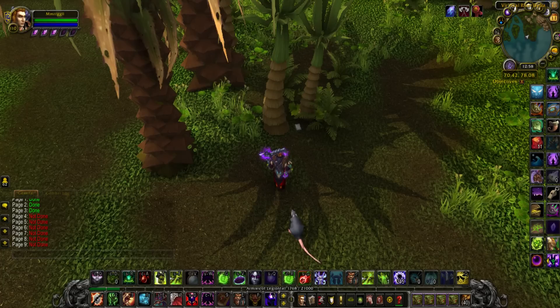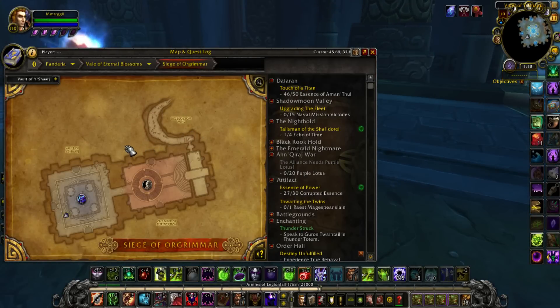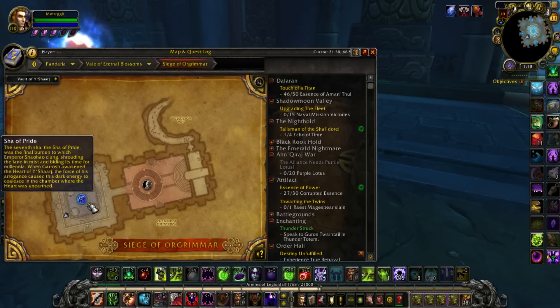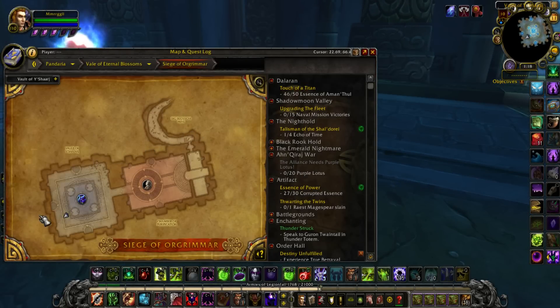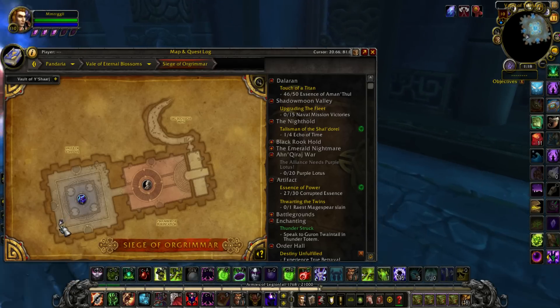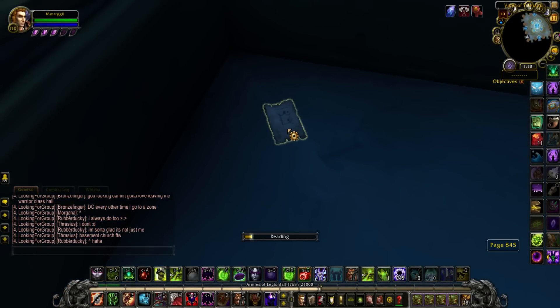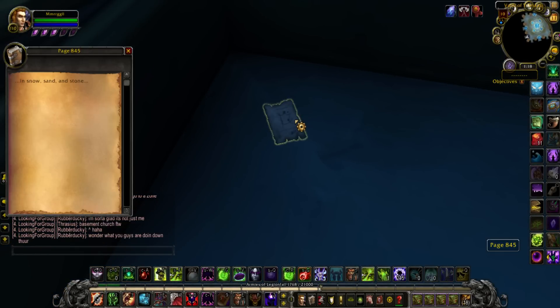As long as you're following along, you should be. For the next page, 845 — or page 4 — you're going to come to Siege of Orgrimmar, where Shaw of Pride is located. You're going to come to this little corner over here, and it will be on the floor right there. Read it, and it's going to say: in snow, sand, and stone.